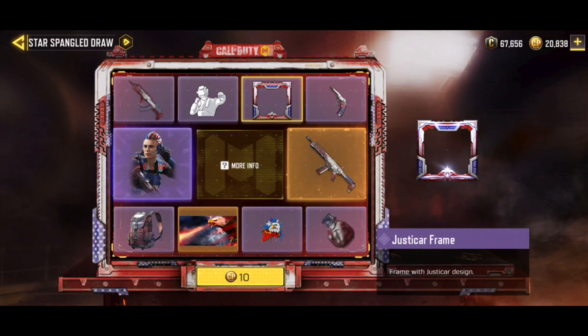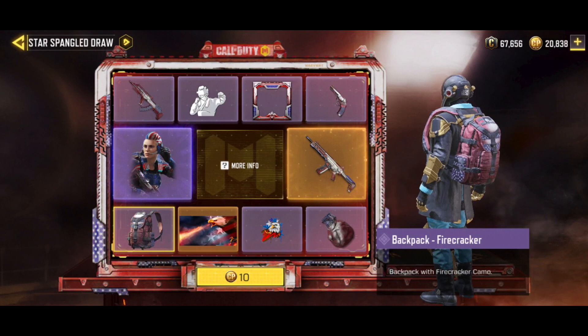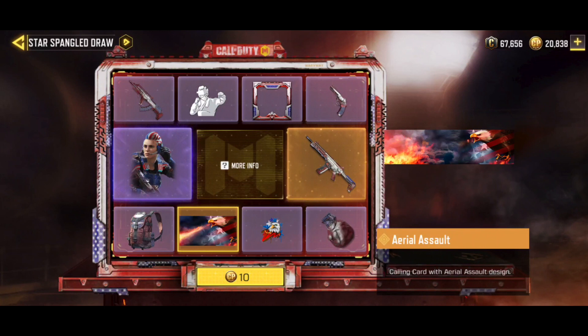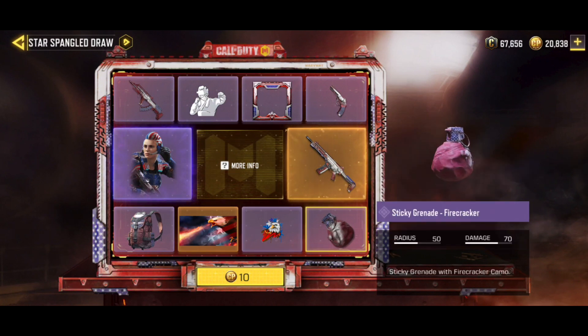Lalu ada Just Ticker Frame, ini ada animasinya ya guys, jadi bukan frame biasa karena Epic juga. Kemudian ada Pistol J358 Firecracker, ini juga Epic. Kemudian ada Backpack Firecracker, ini juga Epic. Ini tadi yang udah dibahas Calling Card nya Aerial Assault. Lalu ada spray nya Eagle Eye, dan ada Sticky Grenade Firecracker juga guys.